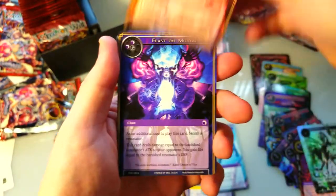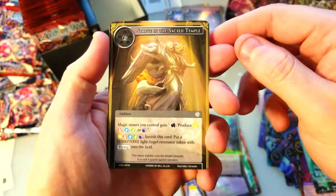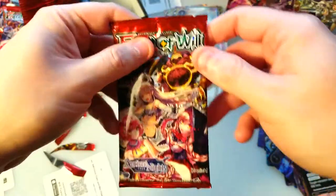I'm bumping the camera. The demonic rabbit again, more pigs — this is like a repeat pack. Portal in the Woods, and Statue of the Sacred Temple is our rare. In Confinement as an uncommon — Hollow. Alright.